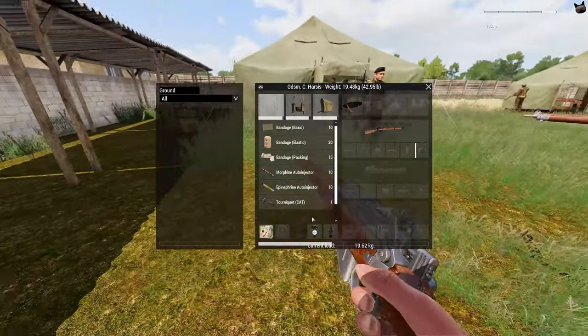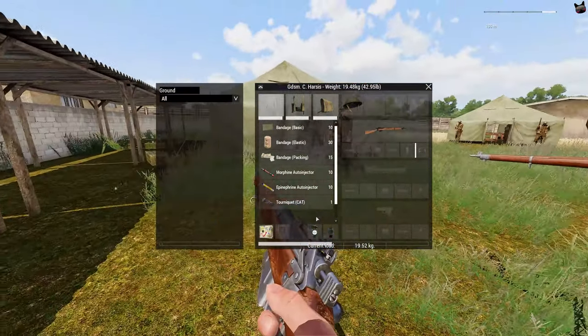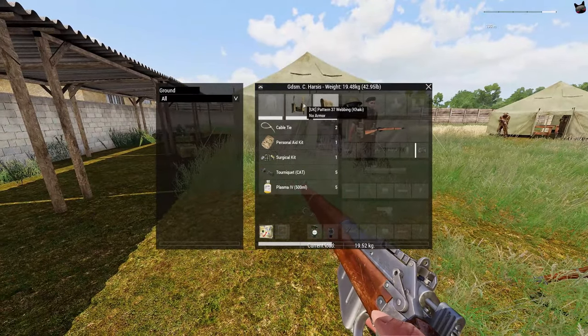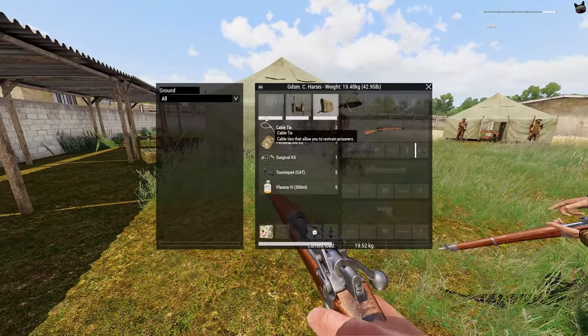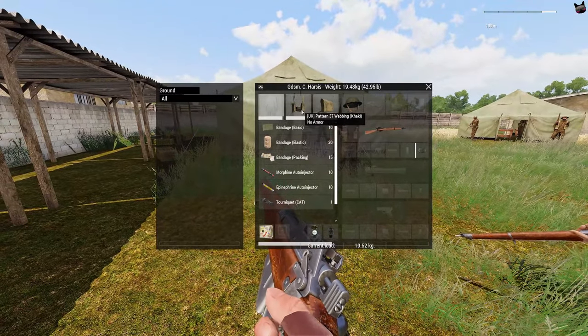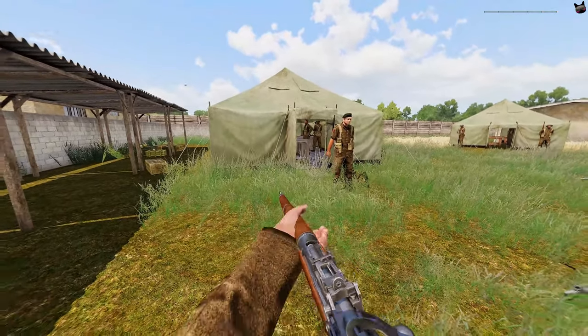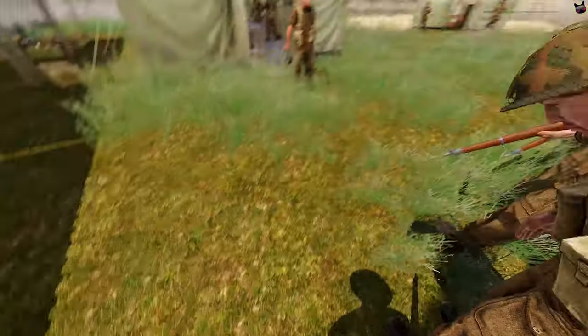If your uniform doesn't support 30 bandages but only 20, it will only add 20. So if you ever find yourself not having enough supplies — for example, blood — you are always welcome as a certified stretcher bearer, if you're acting the role, to pick it up during an operation from a medical crate. You have first dips as a stretcher bearer on a medical crate.